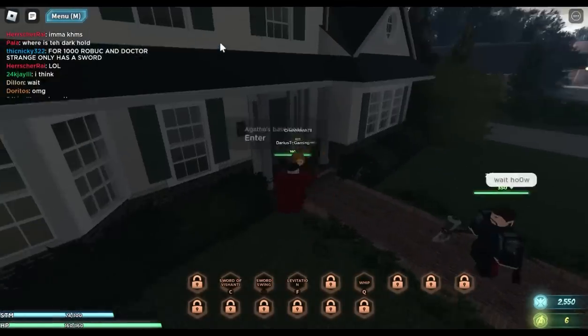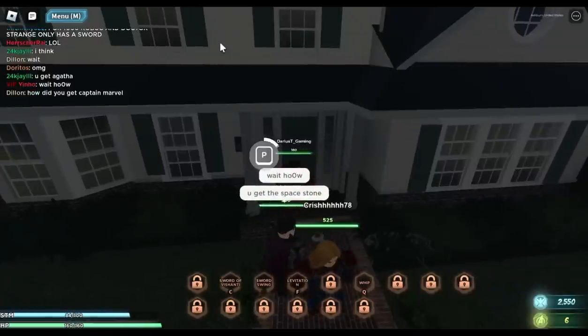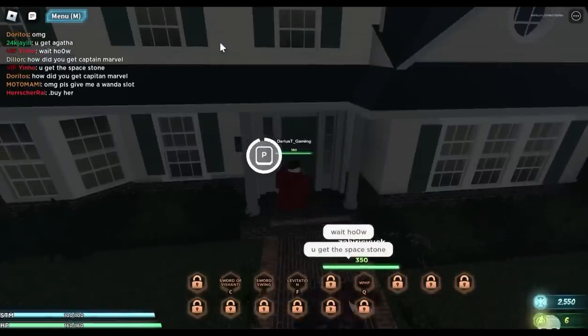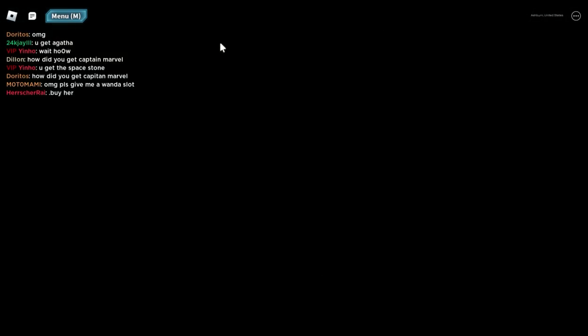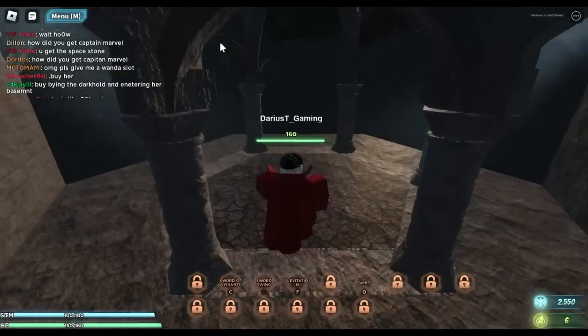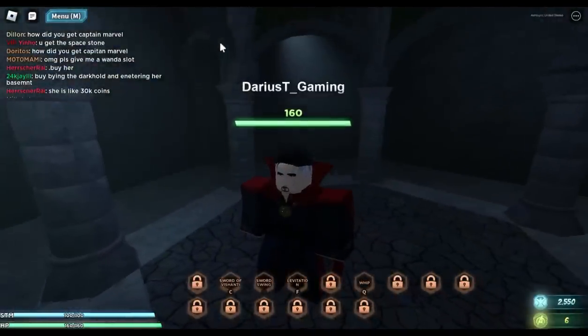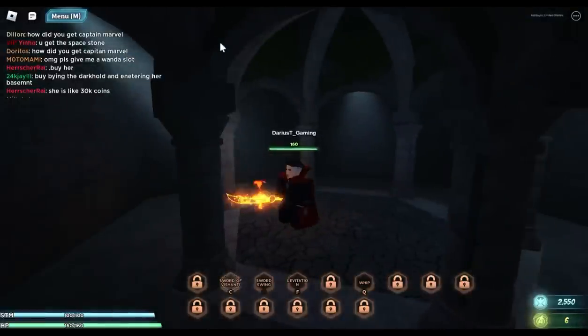Right here, okay — you click P to enter. You need 250 robots to get in here, guys. So if you've got 250 robots you're good. The dark hole will be right here in the middle, but I already got it so it's not going to show up on mine. It would be right here to give Doctor Strange — killing everybody, killing everybody.